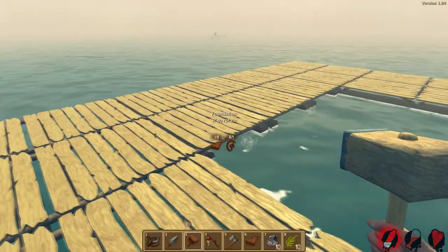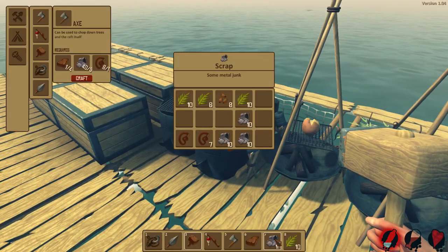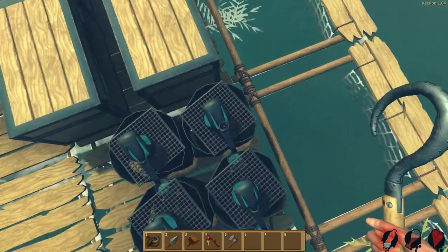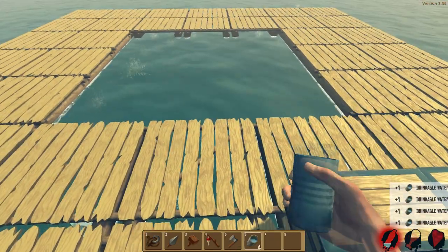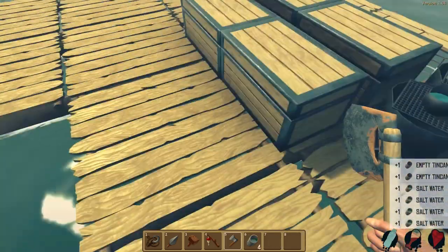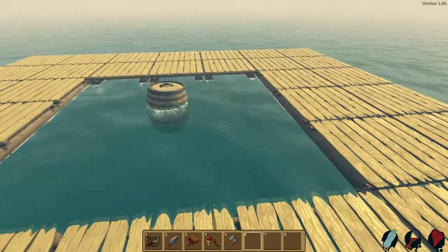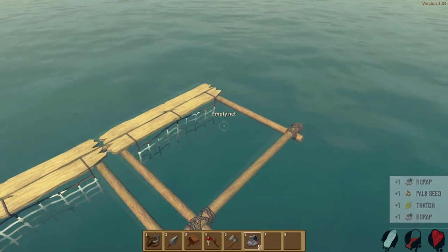Got it built up kind of where I want it. The thirst happens quick — it's kind of nice to go grab drinks, fill them up, and put them right back on the grill. There we go, they're all going now. Another barrel — I love the barrels, they always have good stuff. We've got palm seeds!